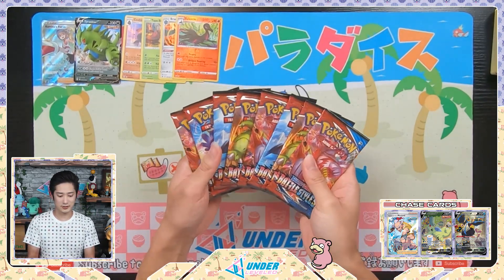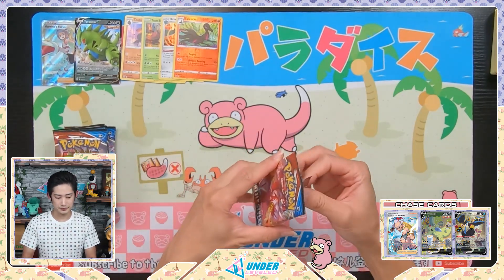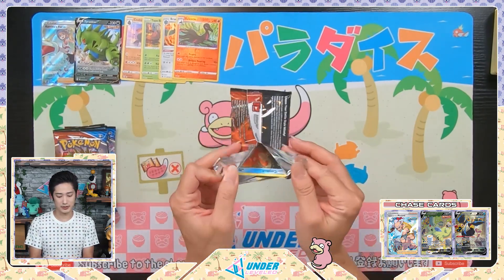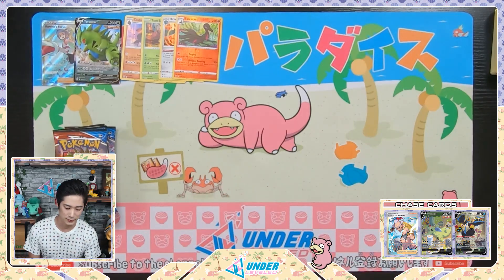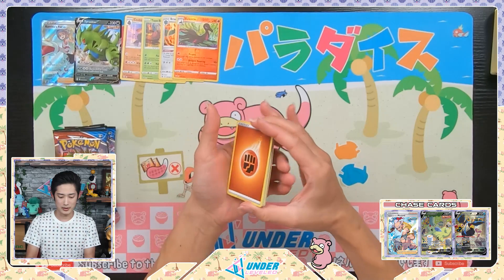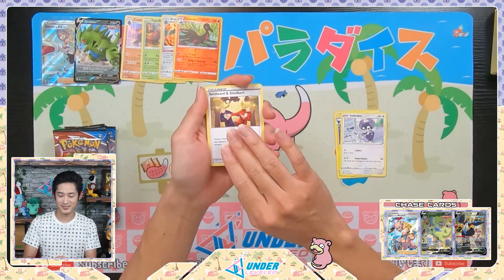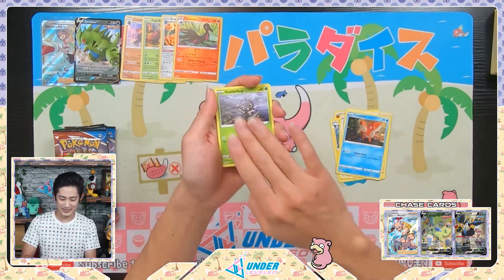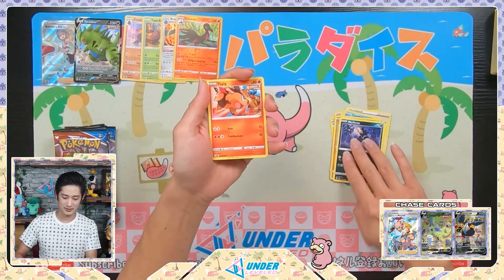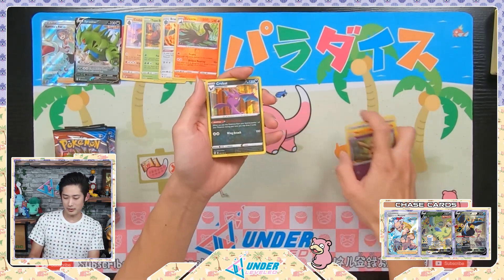Cobra, Salandit, and Centiskorch non-holo. That is the pulls from the Rapid Strike blue ETB. Now Single Strike red box — eight packs, here we go. Let's see if we can beat that Karina's Focus full art trainer. I'm pretty optimistic. Ball Guy verse holo and Crobat holo.